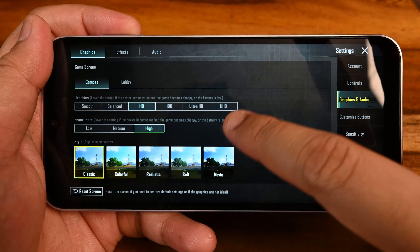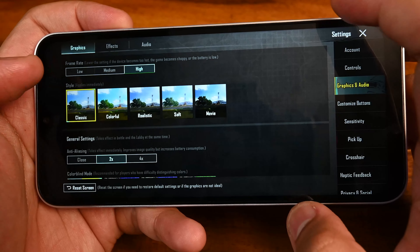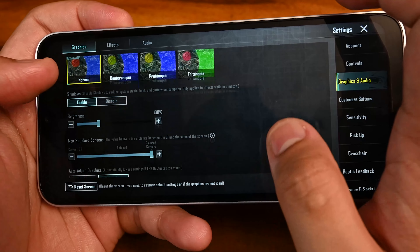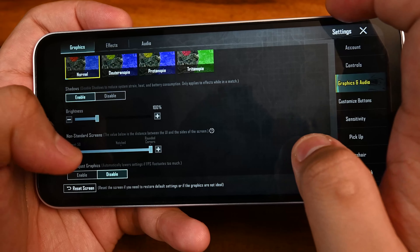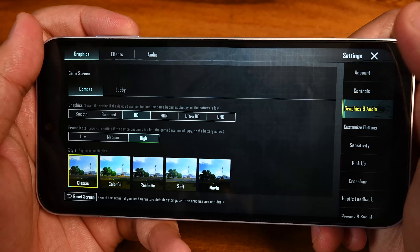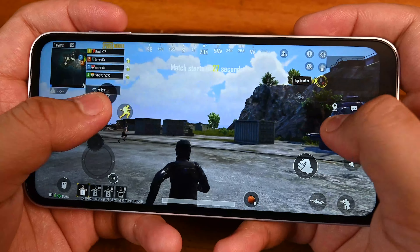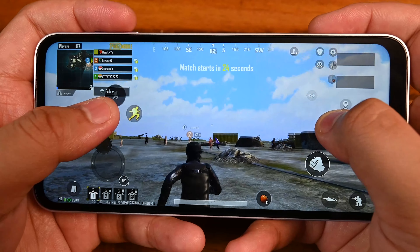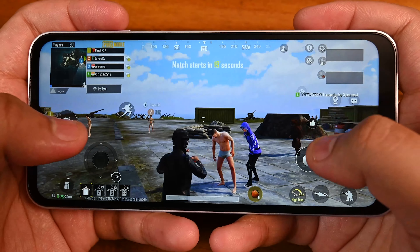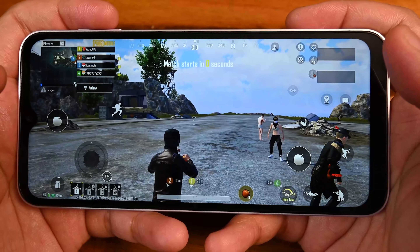We're in the settings right now. I don't think we can go higher than HD — you can see Ultra HD there, but definitely not UHD. Our frame rates are on high, style is on classic, and anti-aliasing at two times is there. Shadows enabled, everything is on — so basically this is the highest we can go with the A14. Let's get into the game. It's handling itself pretty all right — a couple of frame rate drops here and there. I made the top three just now.